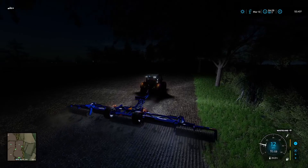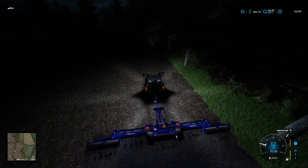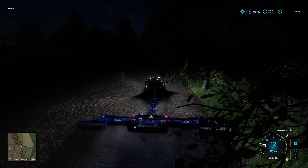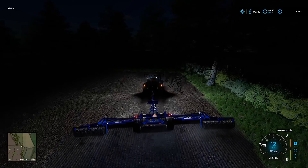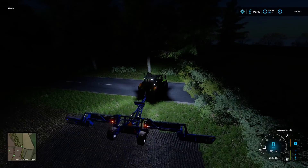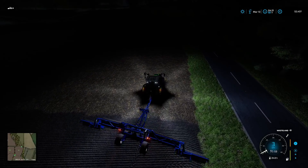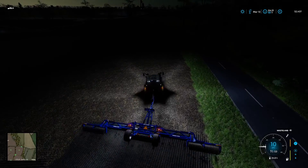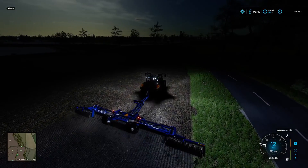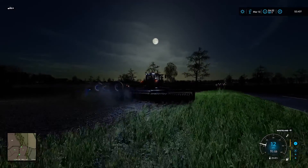The tractor definitely struggles a little bit going uphill with these machines, but it's doing okay on the flat - we're just at our threshold for horsepower. It's a nice big working width on this so it shouldn't take us too long to get this done. We'll do our headland first and that just gives us a bit more room to play with. It's running at the speed of the implement which is fine - nice full moon, that always helps.